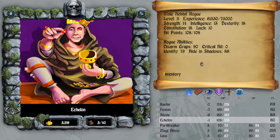Now let's check out Echelon: 90 Traps Disarm, 79 Identification which is a little bit lacking, and Hide in Shadows is pretty decent to good at 88. He has 14 Strength, 18 Dex and Con - Strength is up there.